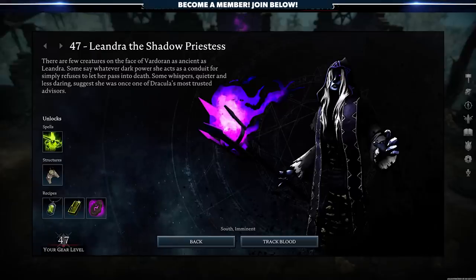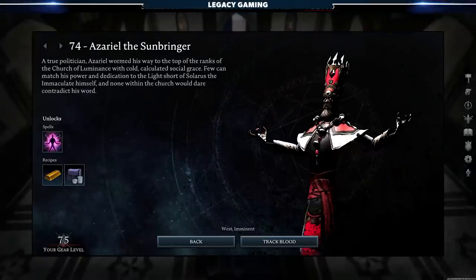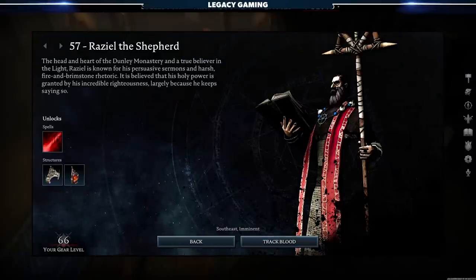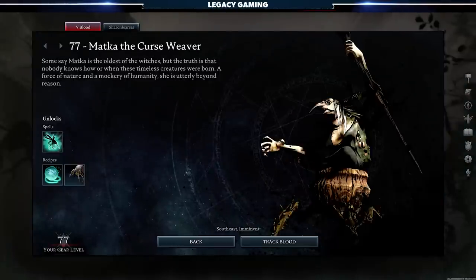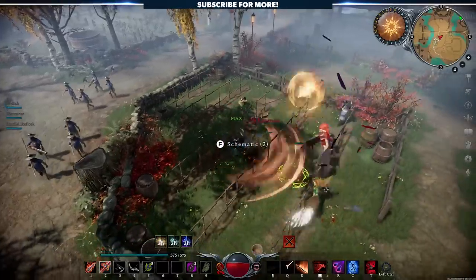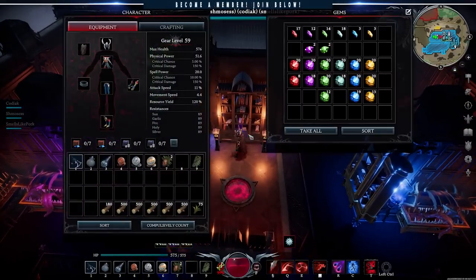Let's get one thing out of the way. No matter the underlying meta, progression will still be largely linear due to the game's V-Blood system. These bosses unlock key research and spells, and with the Gloomrot Update, most bosses have had their rewards altered with new ones sprinkled in throughout the early, mid, and late game. This means things you might be expecting to unlock from one boss might now unlock at a completely different point during progression. This video is focused on getting your research done quickly and making sure by the time you hit the endgame, you have the resources at your disposal to gain an edge.